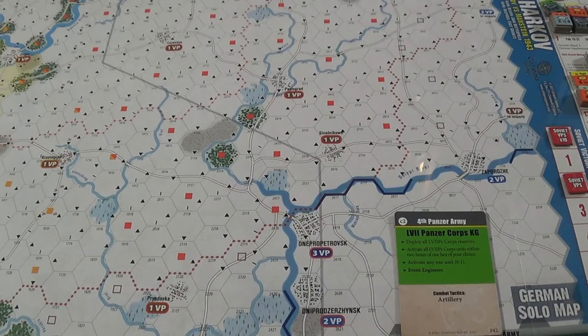Hey everybody, this is Dave coming to you from the Gaming Cave. Today we're going to have a playthrough of Enemy Action: Kharkov — Popov vs. Manstein 1943. Game published by Compass Games and designed by John Butterfield, and we're going to be playing the German solo rules.